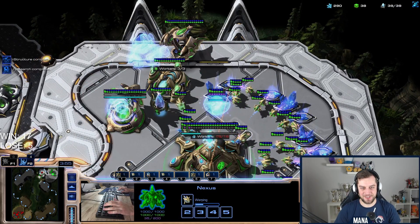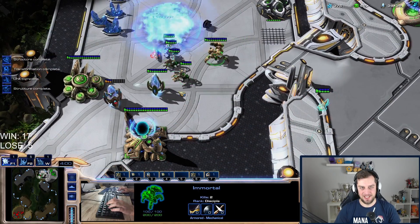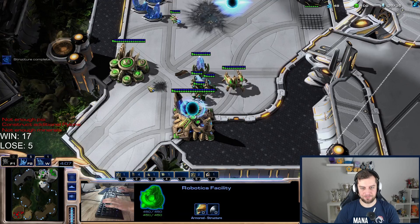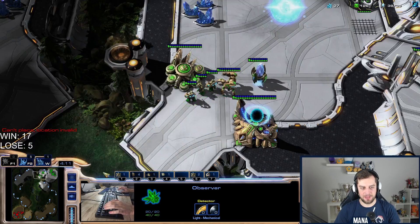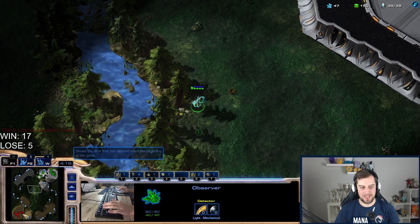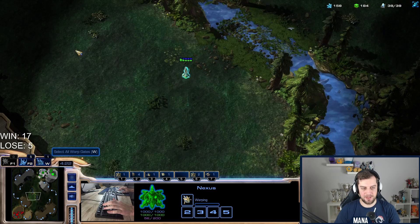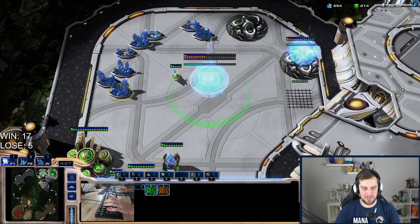Let's go for it! We need another pylon so we don't get supply blocked. We still haven't seen a single tech unit from my opponent. We need to consider that he lost two adepts, two pylons, and a probe. Since he's scouting me for phoenix, that means he's definitely expanded.